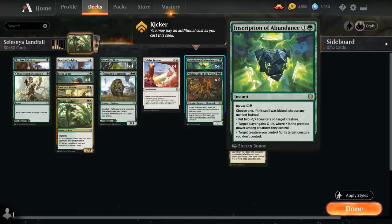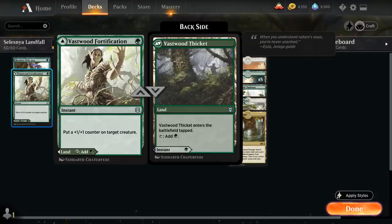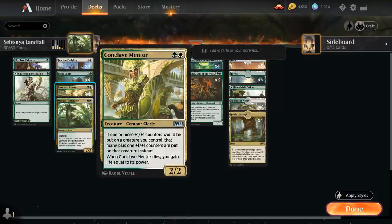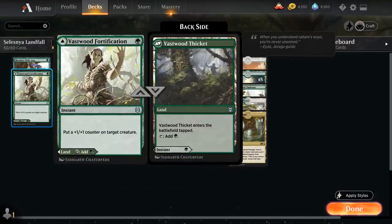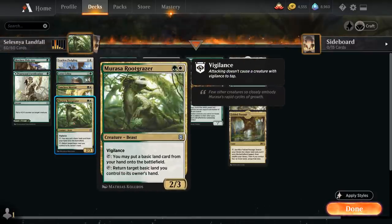At 1 mana besides the 4 copies of Skyclave Pickaxe, we also have 2 copies of Vastwood Fortification, a 1-mana instant that can put a +1/+1 counter on a target creature, or we can play it as a tapped land, Vastwood Thicket — which synergizes nicely with the Mentor, potentially putting 2 +1/+1 counters on a creature at instant speed. Then at 2 mana we've got our Fledgling, Cobra, Mentor, and Rootgrazer, all as 4-ofs.